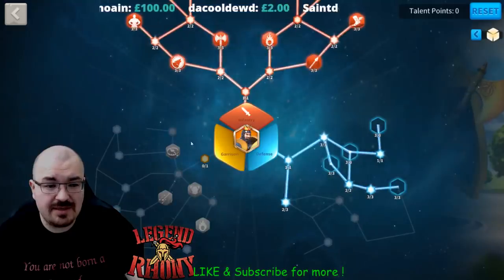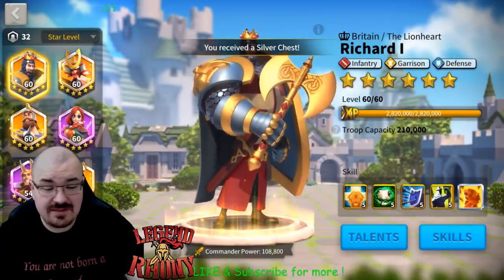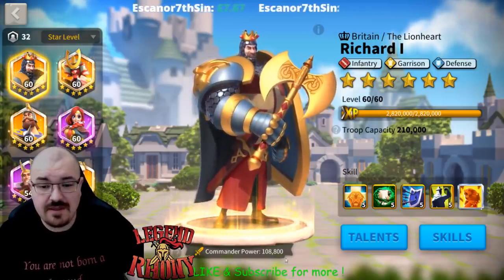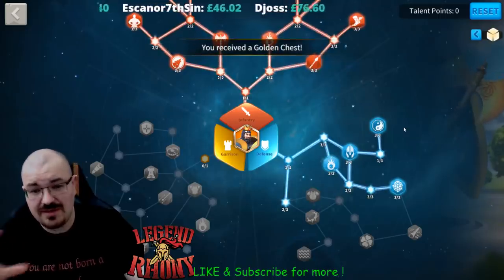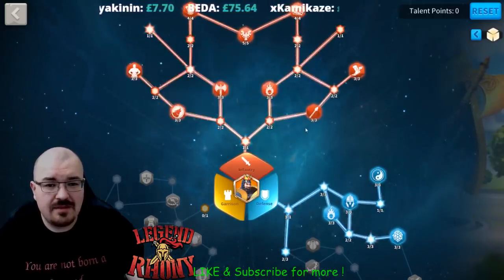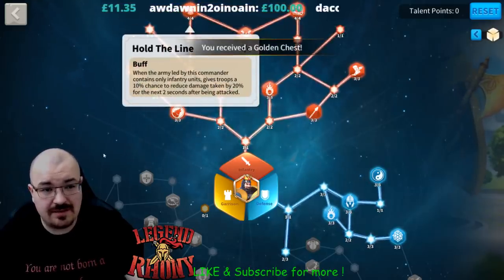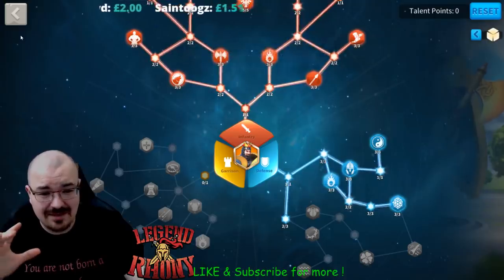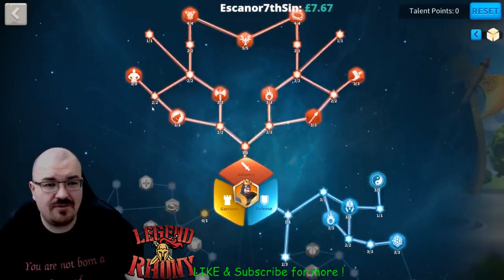In defense, Richard has pretty intense defensive capabilities — they are some of the best defenders for flags, passes, and shrines. That is because of the defense talent build. You can also pick up Call of the Pack for more rage and Hold the Line, which is significant. If you want to defend passes, flags, or shrines — anything that doesn't include a city — you need the defense and infantry talents. The garrison talent only works in the city.